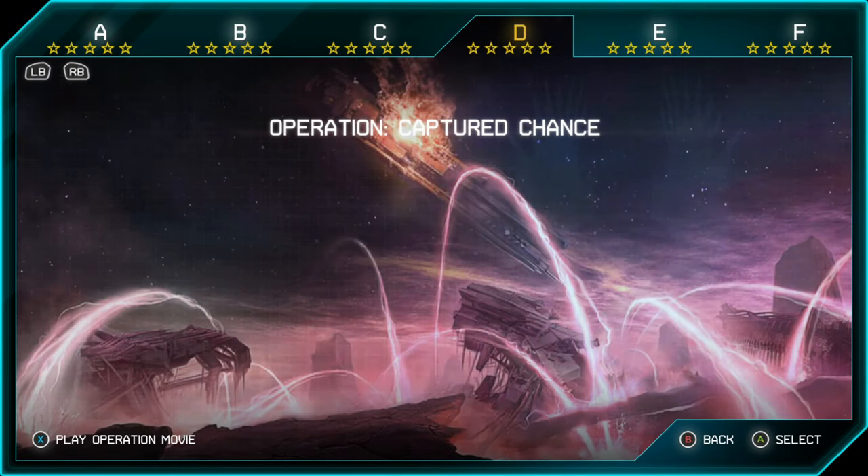What's up guys, Silver here with another Spartan Assault Achievement Guide. This time we're doing 'Evacuated,' which is Complete Operation D.